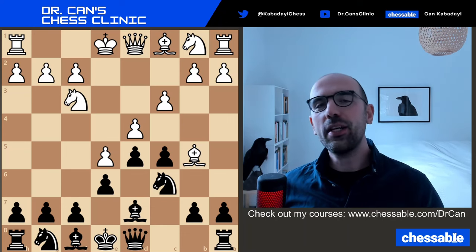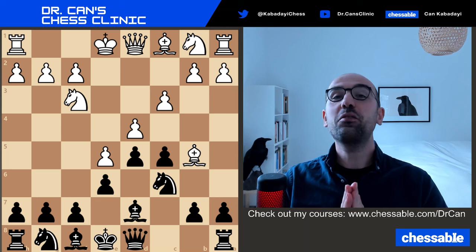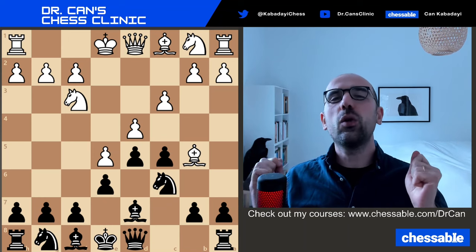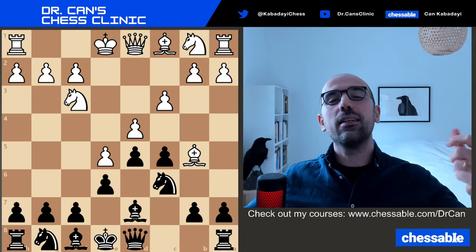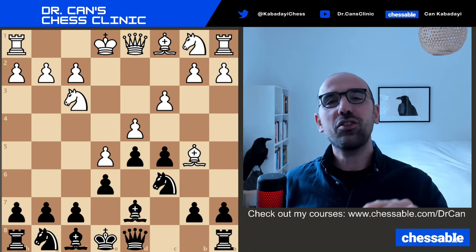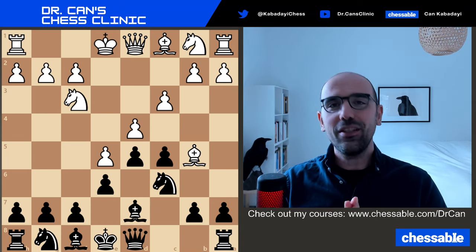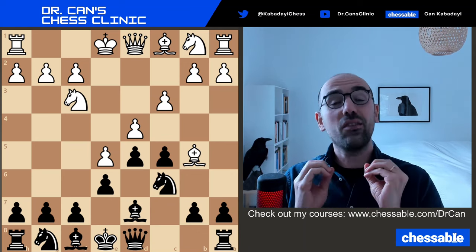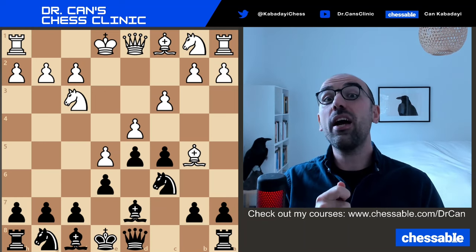Hey everybody, it's black to play in this position. So while I'm introducing today's episode, please try to find the best move for black. Are you also suffering from the syndrome where you're able to find the solutions in tactical puzzles when presented in a tactical puzzle, but you have a hard time finding those tactics in your actual games? In other words, are you suffering from applying what you learn in chess? Then you're in the right place. Today we will discuss why this is the reason and how we can tackle this problem so you have a higher chance of applying what you learn.